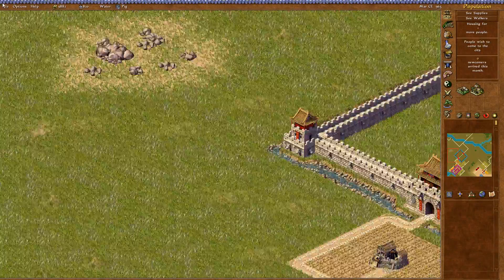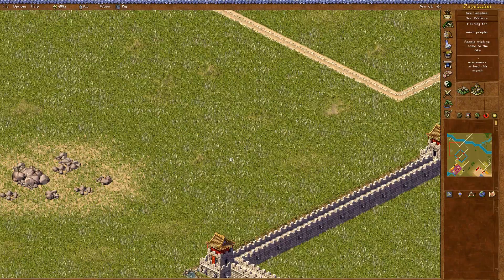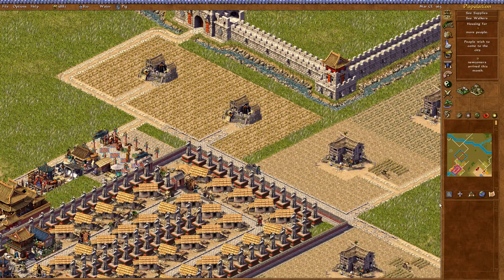We need to build out another housing block. I'm probably going to do one just here. I'm not really sure where the second block will go — I might just put it here and have a road connecting out this way, and it might just reach. I'm not sure.